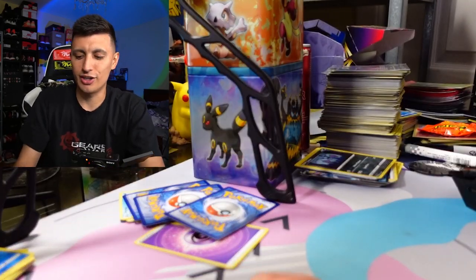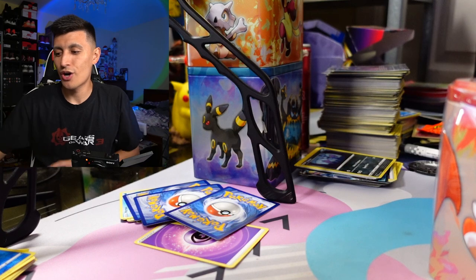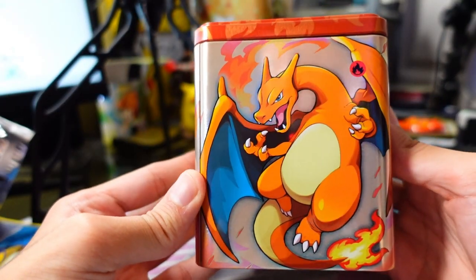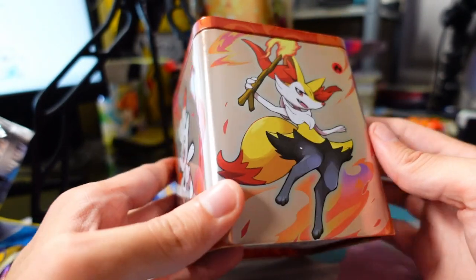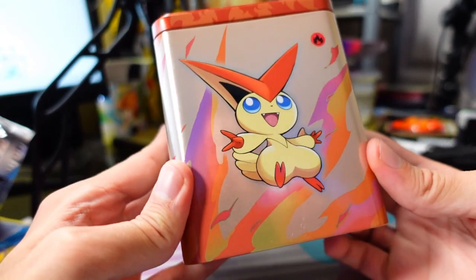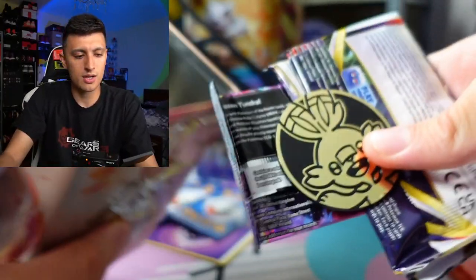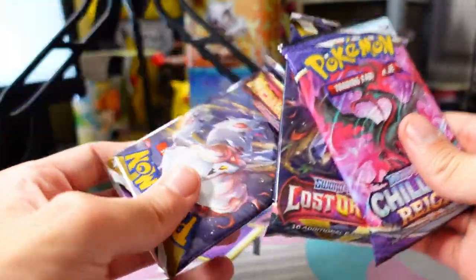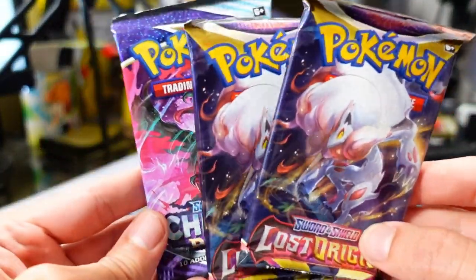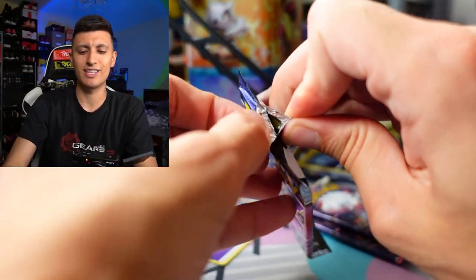On to the last tin of the video. Here is a look at the tin with Charizard on the side — it is really, really nice. I love this art for Charizard. We got Scorbunny there as well, and Victini. The packs inside are the same: two packs of Lost Origin and one pack of Chilling Rain. Let's start off with the Chilling Rain and then maybe pull the Charizard out of the Lost Origin booster packs.